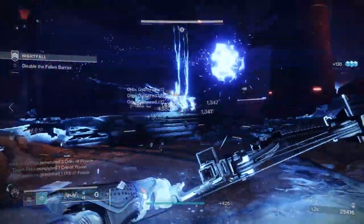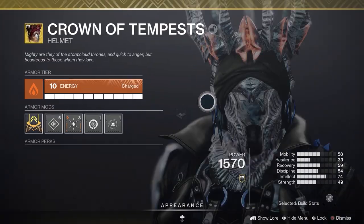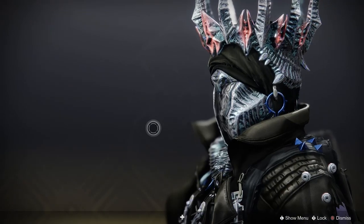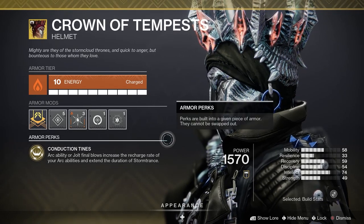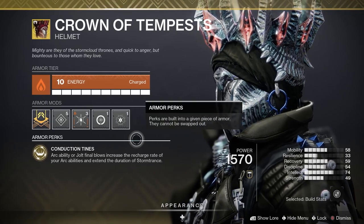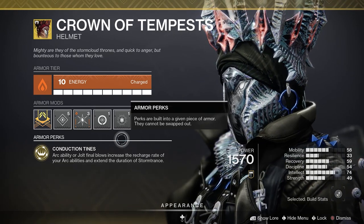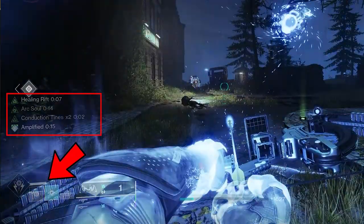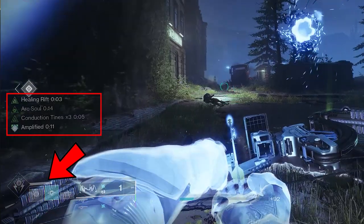That's the subclass — moving on to the armor and mods. The Crown of Tempest, exotic helmet, random drop, recently updated to include a new verb. Here it is: Conduction Tines. Arc ability or jolt final blows increase the recharge rate of your arc abilities and extend the duration of Storm Trance. Conduction Tines also increases your super recharge — not by much but it does. We will be jolting enemies with our grenades and with our melee, so any of those kills will activate this exotic perk.